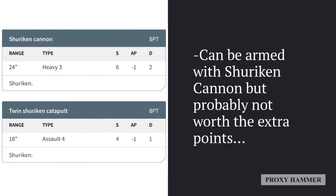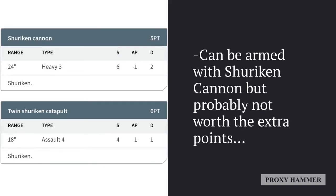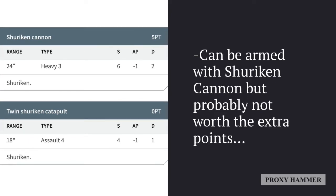As for its secondary weapon, it's really not important. It can be armed with a shuriken cannon, but it's probably not worth the extra five points since you're probably never going to be in range of anything worthwhile anyway. It's probably best to just save the five points and go with the regular twin shuriken catapult for the secondary weapon.